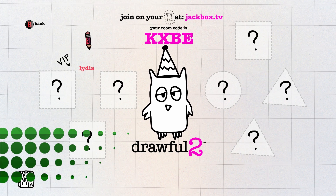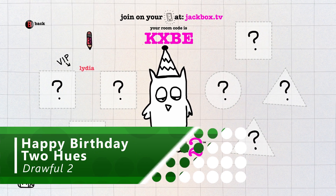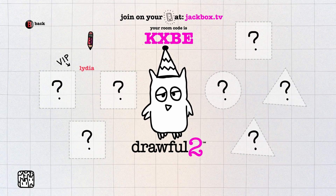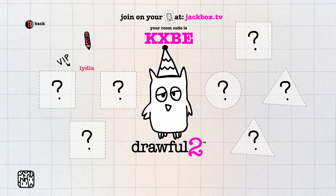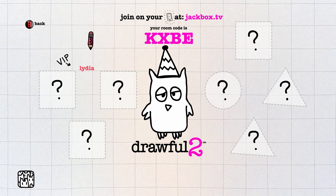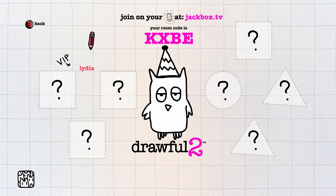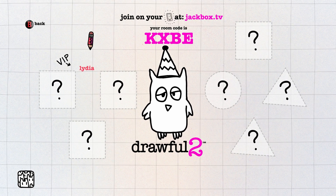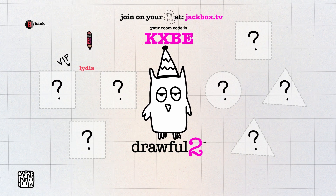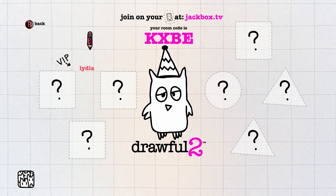Now with this achievement you're going to have to pay close attention, as I can't actually show you how I got this achievement because it's from Drawful 2. If you didn't know already, Drawful 2 requires you to use a tablet or similar device to draw on, whilst your Xbox shows the score between you and your mates. So a lot of the action is taking place on a different screen.